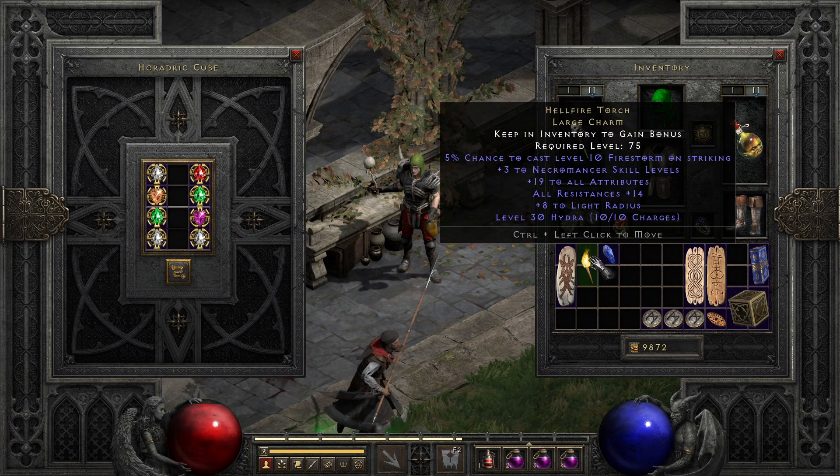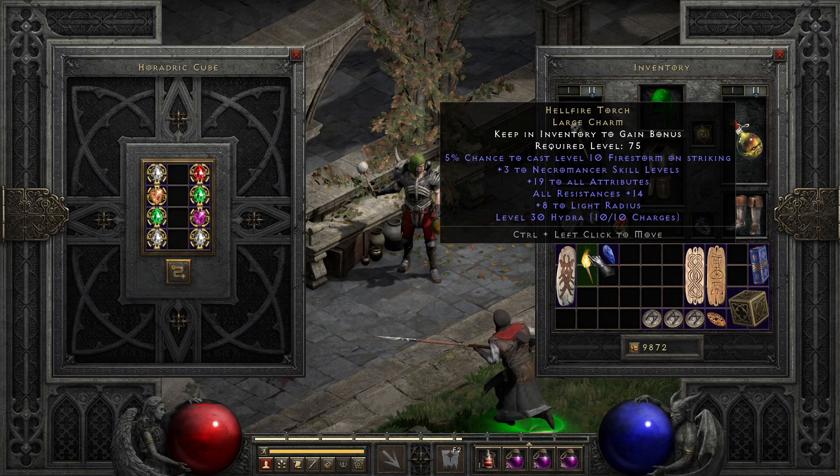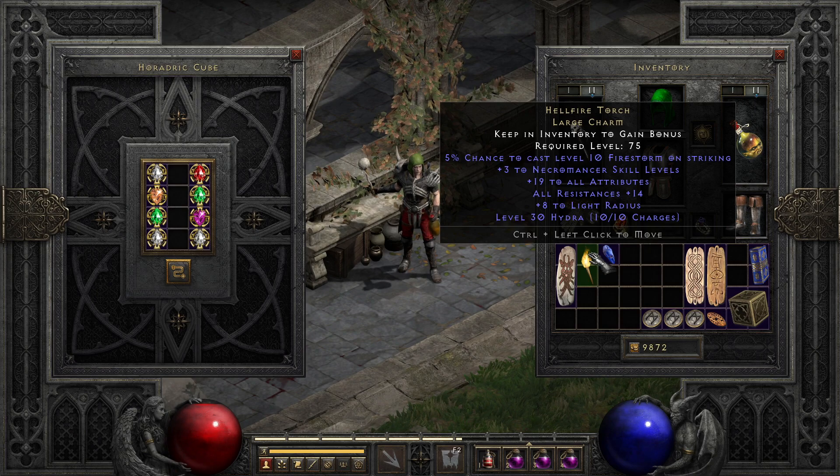Similarly, we have the Hellfire Torch, the result of the Pandemonium Event, a challenge that you have much more control of, with plus 3 to a specific class's skills, as well as a variable boost to stats and resistances. It is highly sought after, and is sometimes a source of confusion among new players, since it triggers Diablo's Firestorm on Striking, which can be unexpected if you don't know about this item.